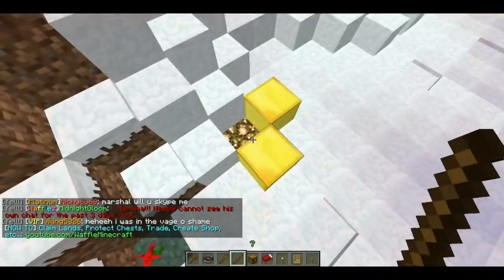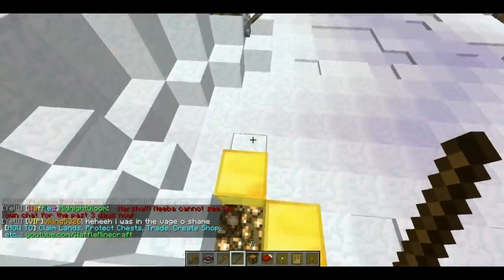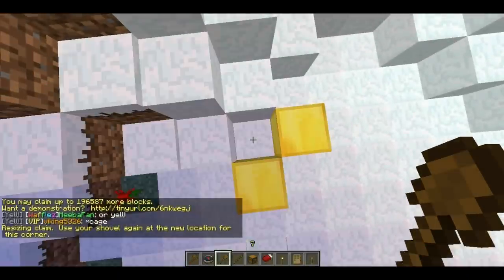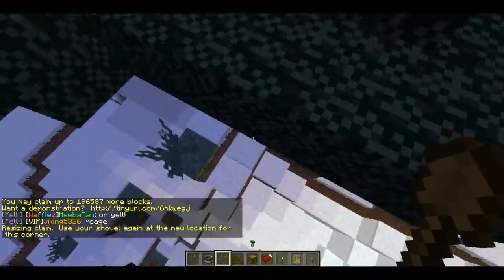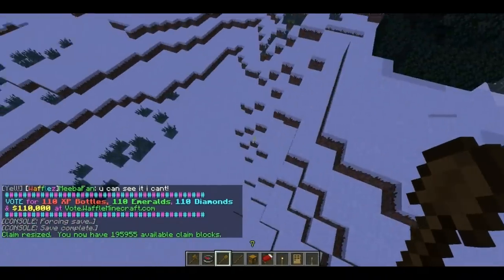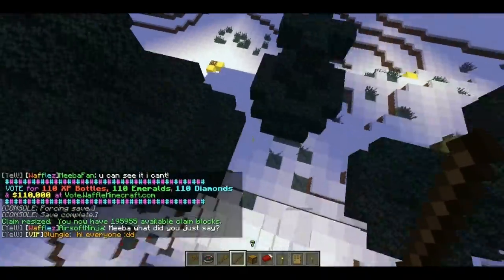So how do we resize our claim? It's very simple. Take out the wooden shovel again, right-click on a corner of the existing claim, then go to the new boundary block and right-click. The claim has been expanded.